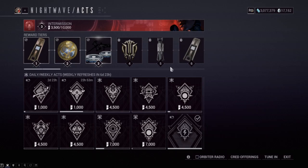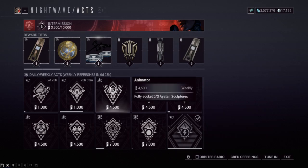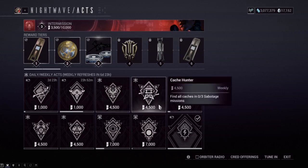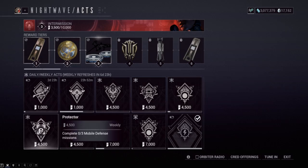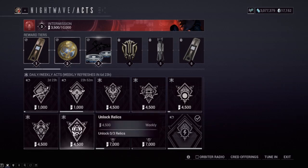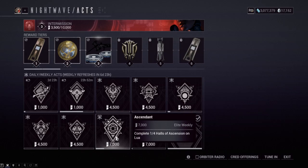Our first weekly is Animator: fully socket three Ayatan sculptures, so three Ayatan sculptures need to be fully filled with stars. Moving on to the second one, Cache Hunter: find all the caches in three sabotage missions. Do keep in mind that the hive sabotage on Eris works now - they patched it. Next is Not a Warning Shot: kill 500 enemies, very straightforward. Then Protector: complete three mobile defense missions, which are the longest non-endless missions in the game. Finally, unlock three relics.